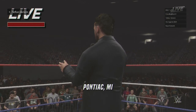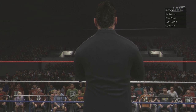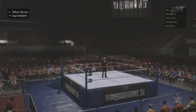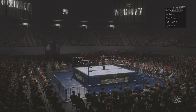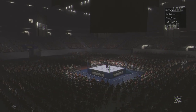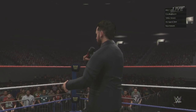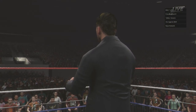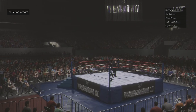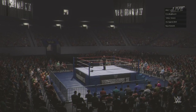The Royal Rumble Match! The two superstars that drew number one and number two will start in the ring at the same time. Other superstars will join in the order they drew. This will continue until all 30 superstars have entered the ring. Eliminations occur when you are thrown over the top rope with both feet landing on the floor. The last superstar in the ring will be declared the Royal Rumble winner and will go on to face the champion of their choice at WrestleMania!